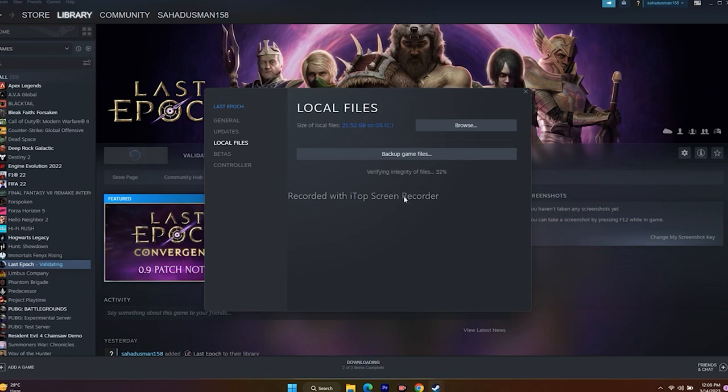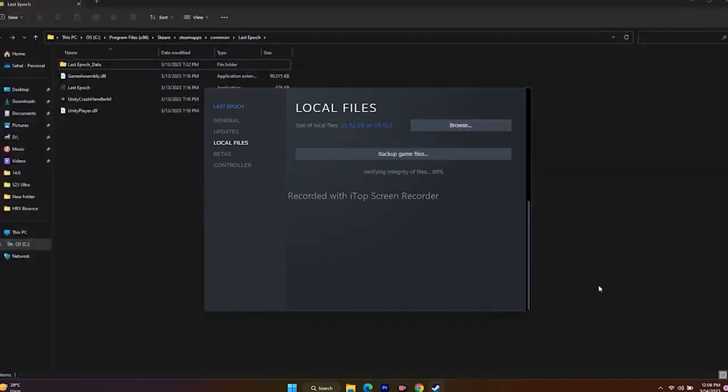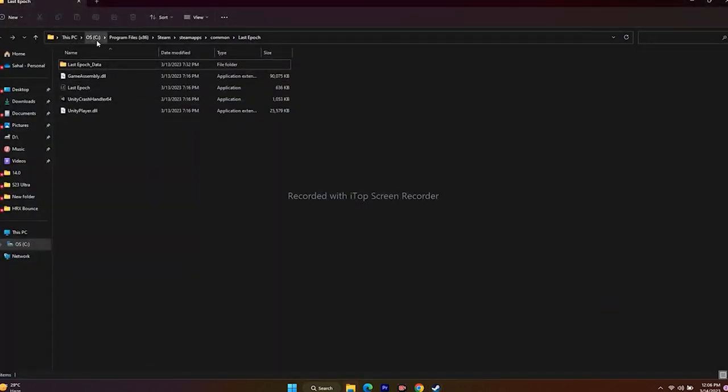Next, instead of launching the game from the Steam app, we have to launch the game from the installation folder. We can navigate there two ways — either from Steam itself or via File Explorer. Right-click, go to Properties, go to Local Files, click Browse. You'll be redirected to something like: This PC > Local Disk C > Program Files (x86) > Steam > steamapps > common > Last Epoch. From here, launch the game directly.